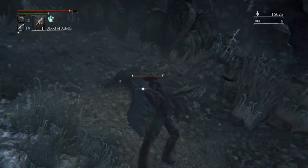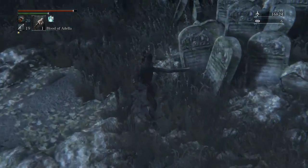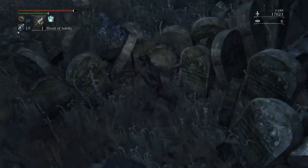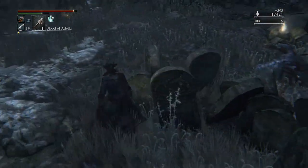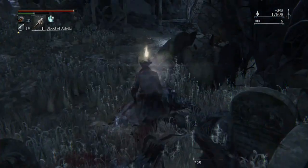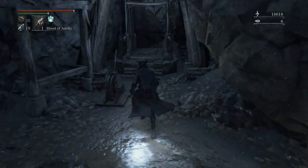Now we're coming up to a lot of these really annoying crows. They're tough to see because of the tall grass and their dark colour — they're camouflaged really well. I'm just going to abuse the environment so they can't hit me and beat them down with the extended saw cleaver because the vertical attacks are pretty decent.